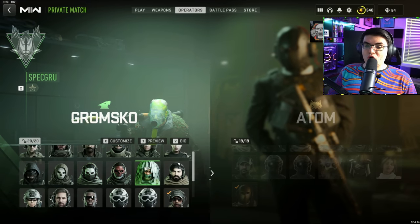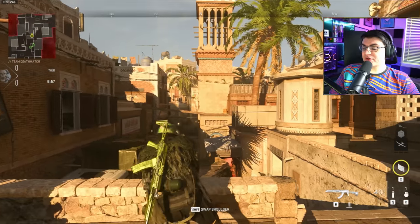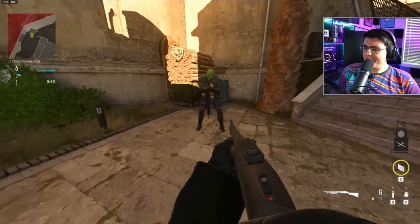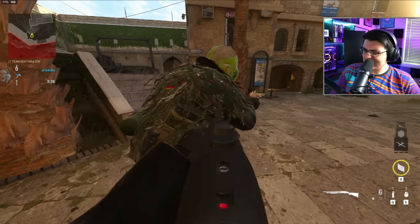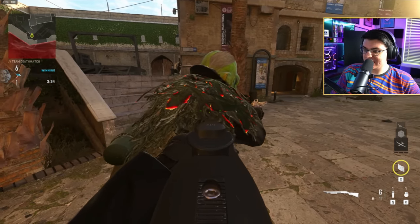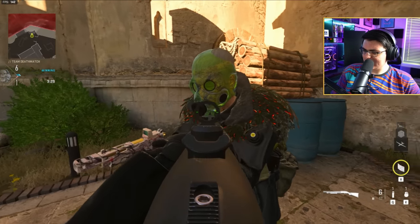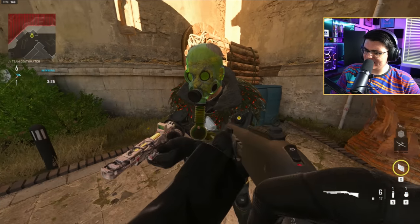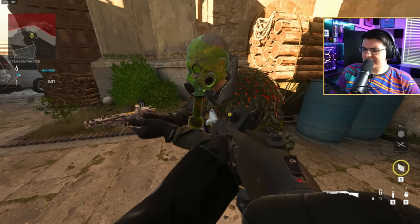The operator skin is for Gromesco on the Spec Crew team, and it's got a custom animation when you hover over it. This is the operator skin in third person view and it's nothing too crazy. Here's what other people see when you use this skin — it's one of the most interesting skins in the entire game. It glows, getting brighter and darker with the flowers on top, and the face is just interesting.